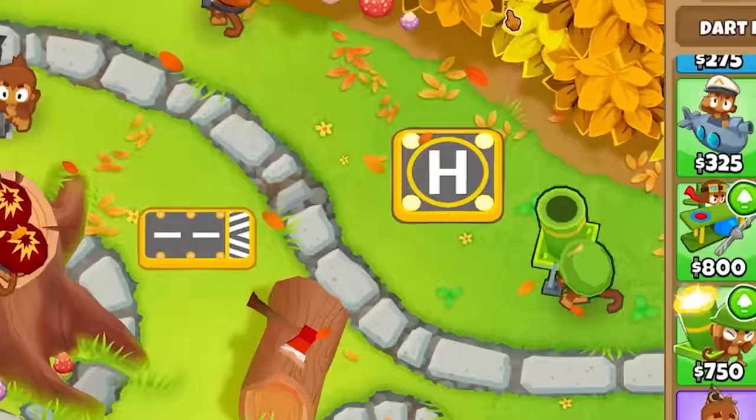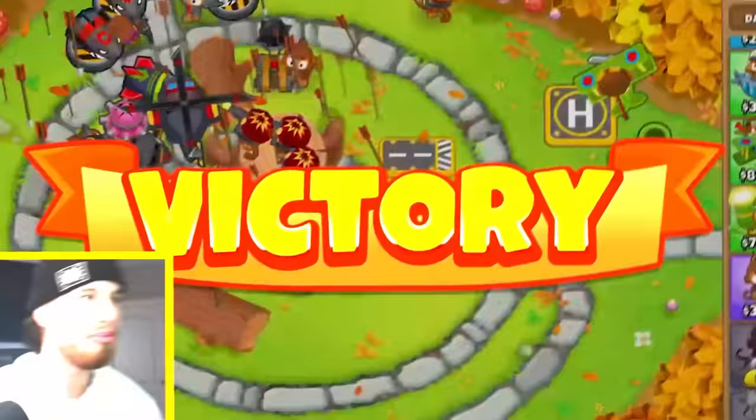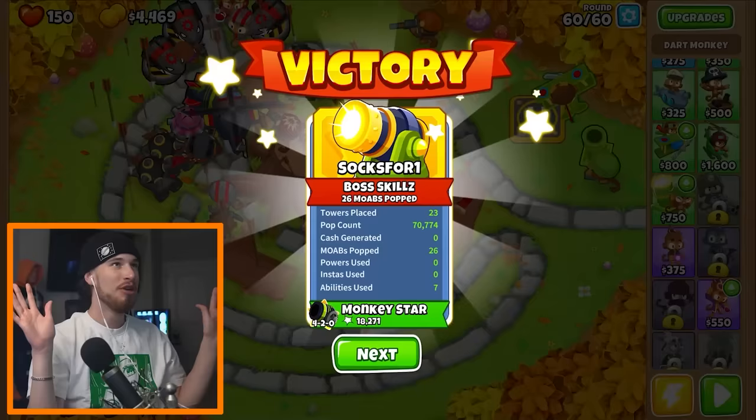I'm on the last wave — round 60! Oh God, what is that? I just used all my abilities. It just got disintegrated — it was like a giant bread balloon. But I had three MOAB destroyers.